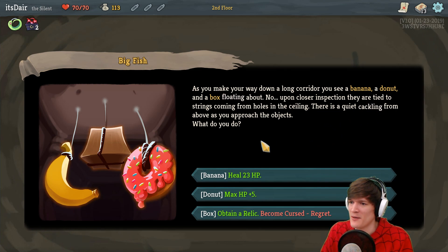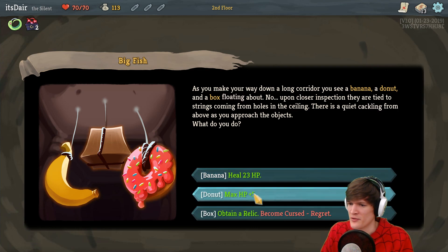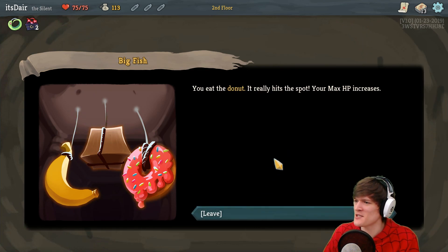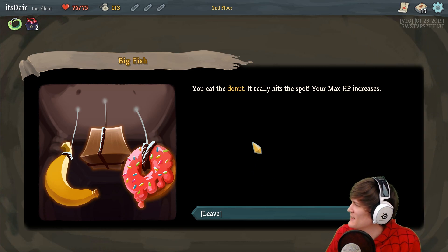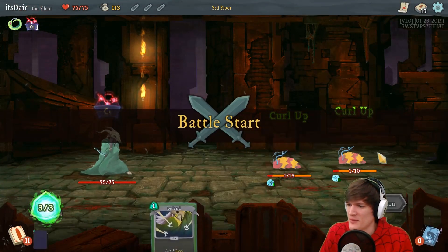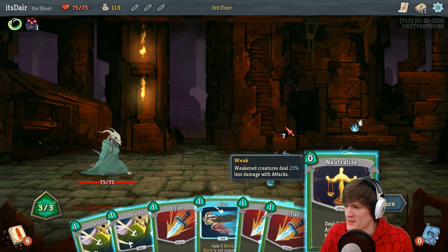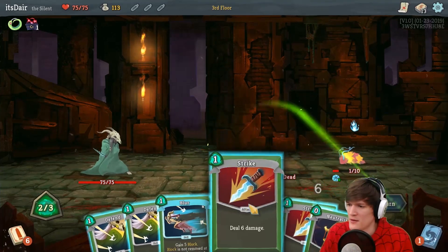There's a quiet cackling from above as you approach the objects: 'Heal 33 XP, gain what game plus five, obtain a relic and become cursed.' Playable Regret: at the end of your turn, lose HP equal to the number of cards in your hand. That seems not good. Let's do the donut. You eat the donut, it really hits the spot, your max HP is increased. And they still only have one HP.